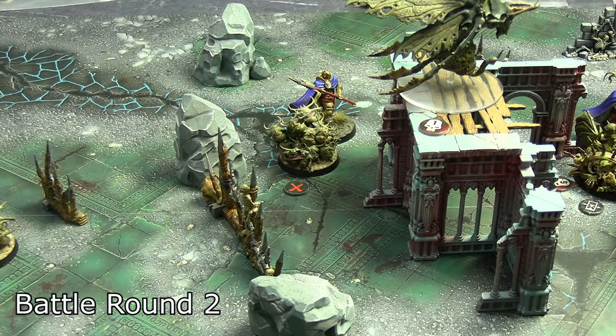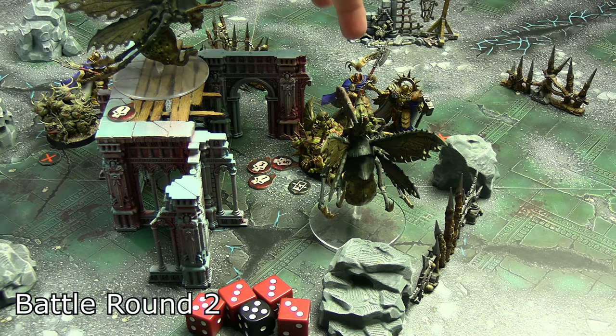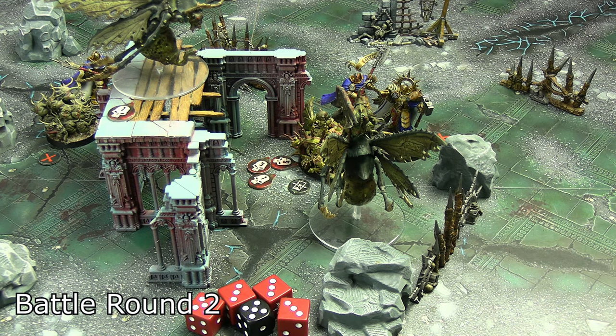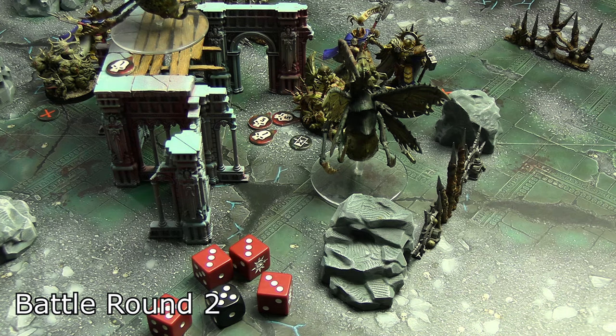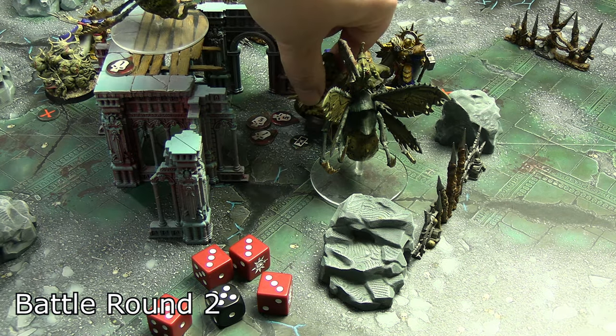A Nurgling base moved to tie up that Praetor in combat. The Praetor who got the free attack from the Lord Imperatant activated and swung into the Plague Ridden twice — six total attacks at strength five versus toughness four, looking for threes. No crits, but each hit is two damage: two, four, six, eight, ten — and that's 10 wounds. He would have lived on one had they used Impossible to Wound, but too late. The sassy Nurgling on an oversized base is defeated.